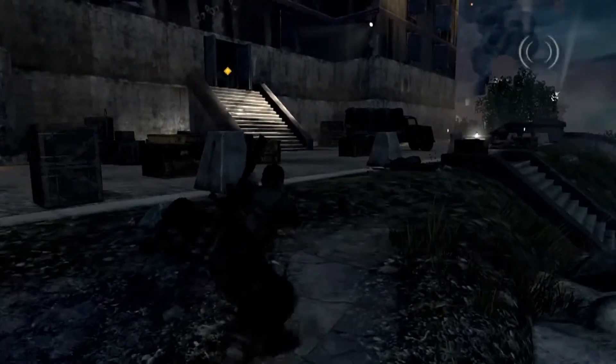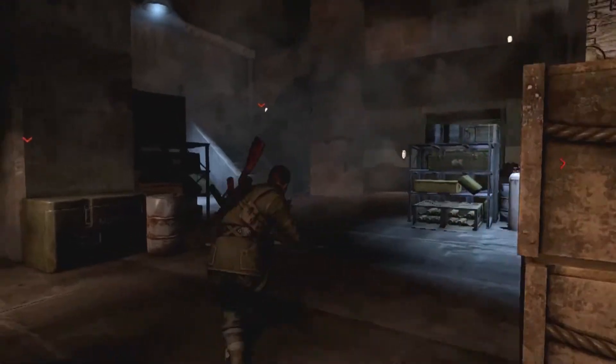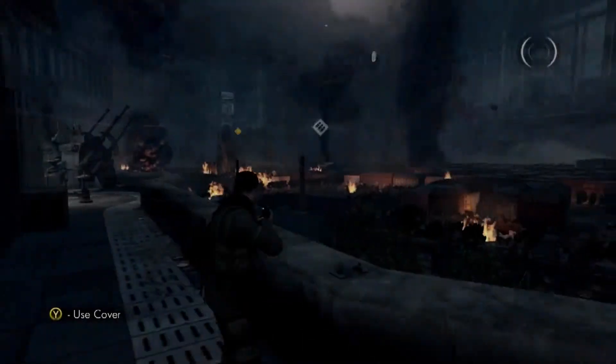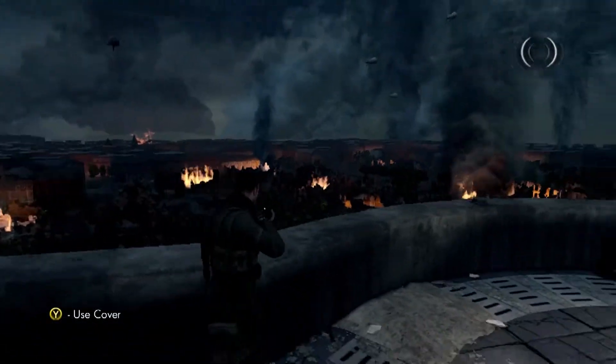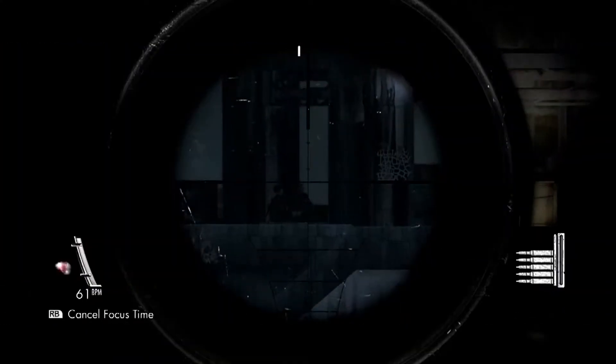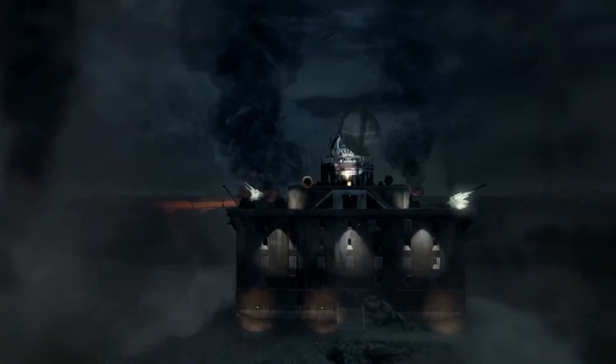Inside the Flak Tower, it really is like cat and mouse. Avoid soldiers at all costs and make your way to the roof. The guy you have to take out, Muller, is secure in a locked down command post. The only way that you can take him out is with a perfect shot. Once you've taken that shot, all hell breaks loose and you've got to fight your way back down through the tower to safety.